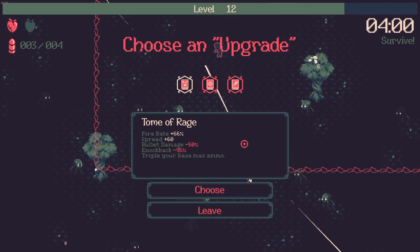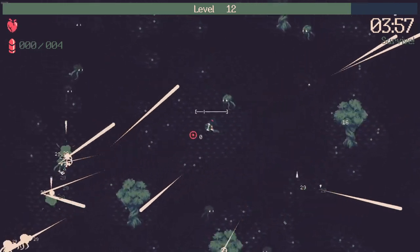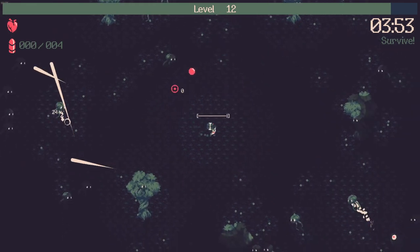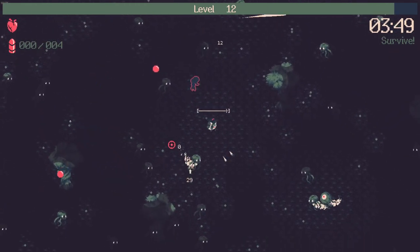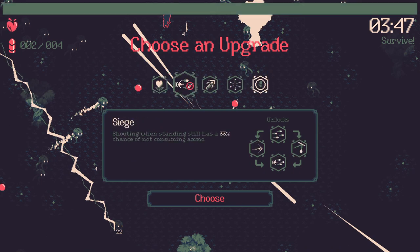Fire rate, tome of rage, fire rate, spread, bullet damage. Oh - did I never actually click the one I wanted? Triples your base max ammo - that's a change, used to be 99. I promise you guys it used to be 99 max HP minus one. Does that kill me? I think I'm gonna take it anyway - bullet size plus 100, piercing plus one. Summons don't really do anything for us, so let's go ahead and do tome of power. We are gonna be at one HP now.